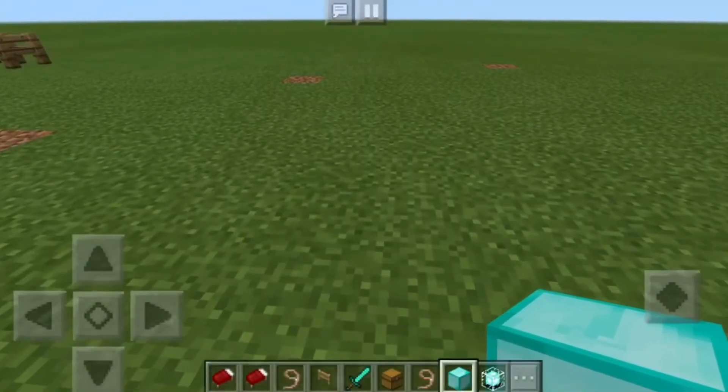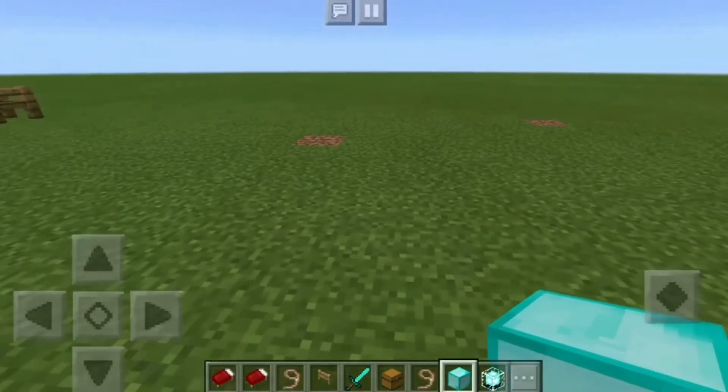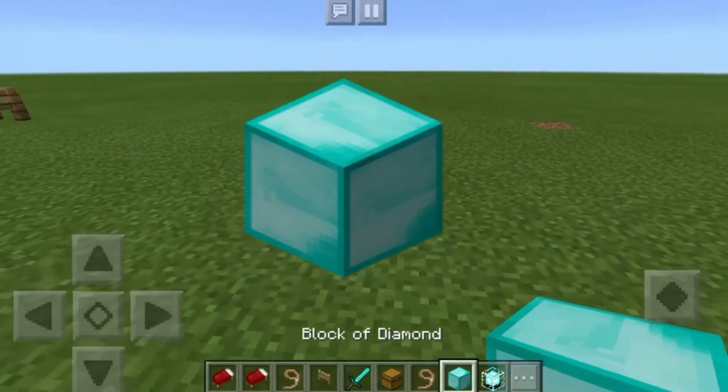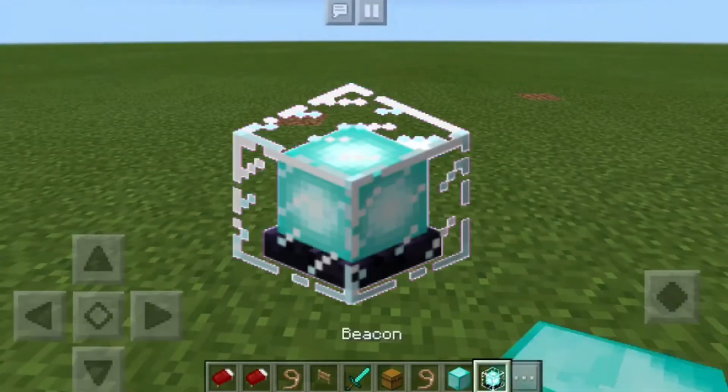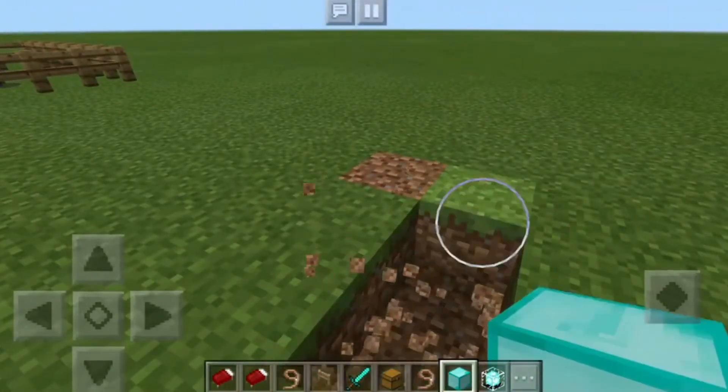Hey guys, welcome back to another video. Today I'll be showing you how to use a beacon. First, you need a block of diamond in a 3x3 and a beacon of course. Dig a hole in the ground, or you could place it on top of the ground — it doesn't matter.